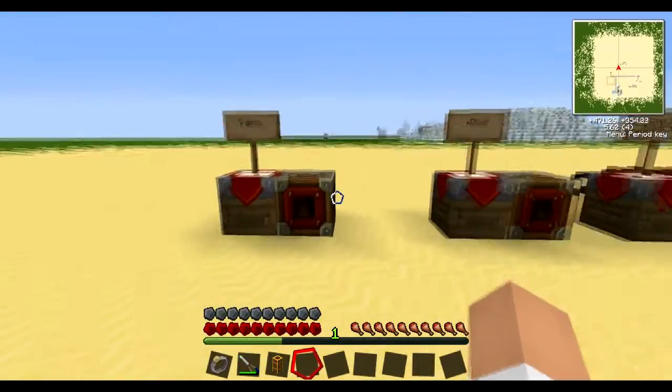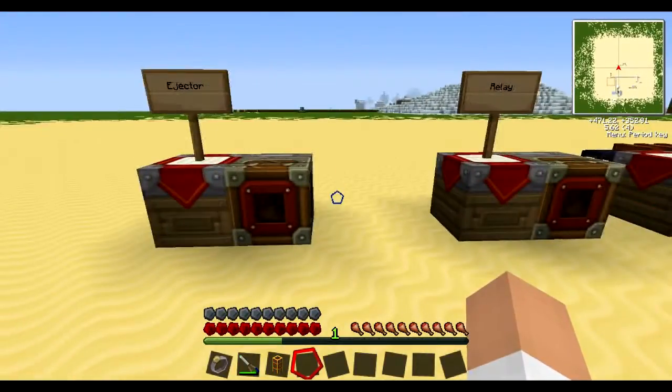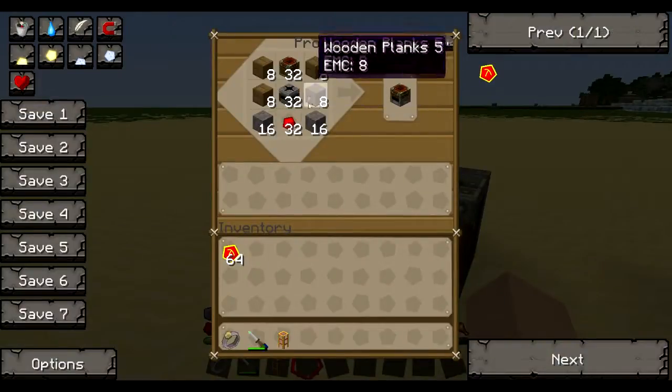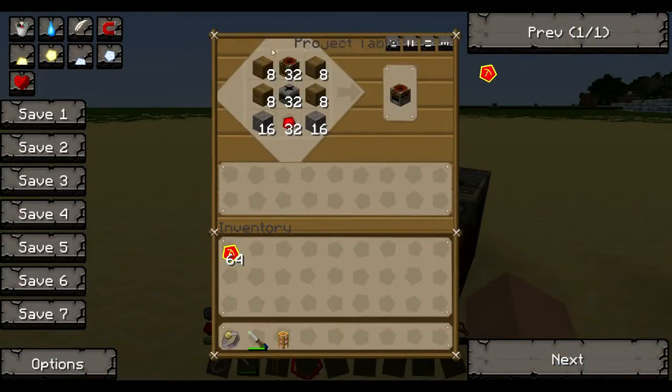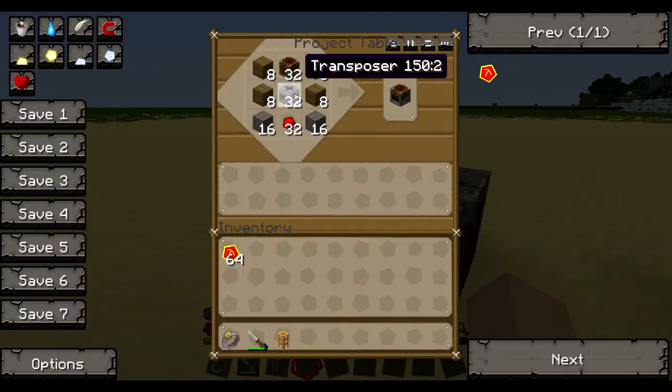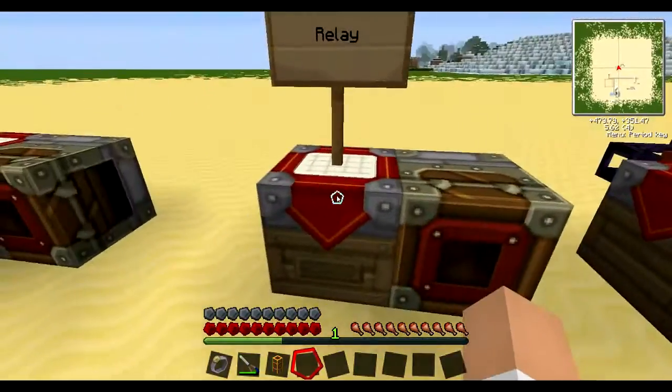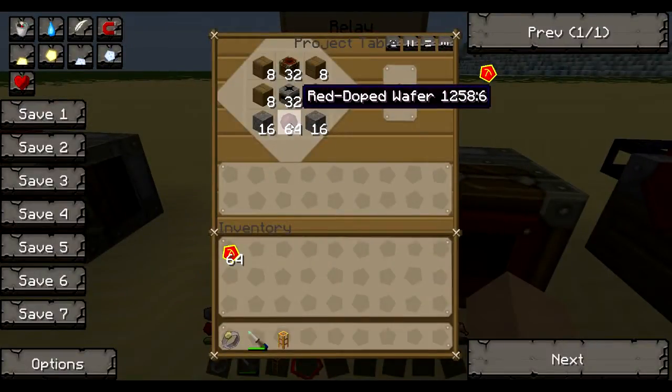Let's start off with these two. We're going to be doing two at a time because they are practically the same machine, as you can see from their recipes which only slightly vary. For this one you need wooden planks, cobble, a buffer, a transposer, and some redstone at the bottom. However, for this one you need a red dope wafer at the bottom.